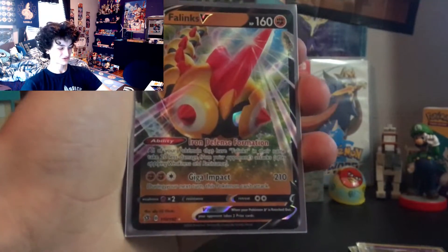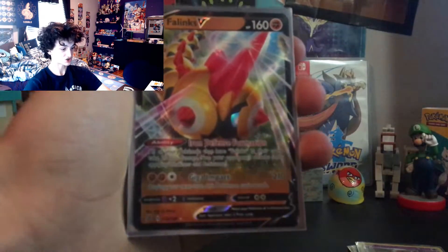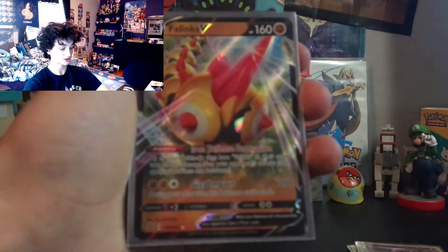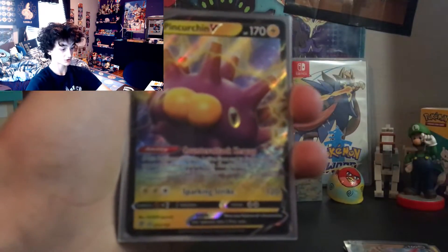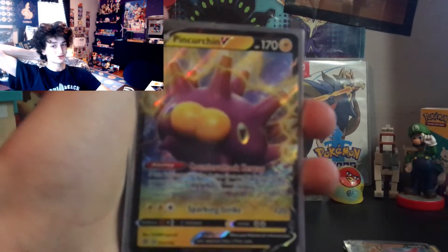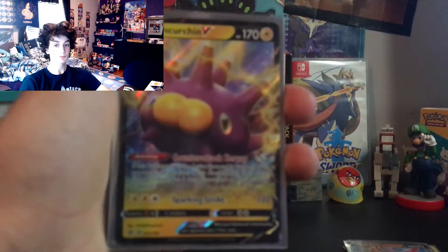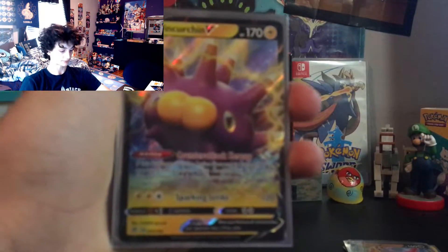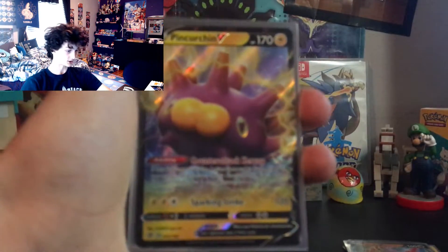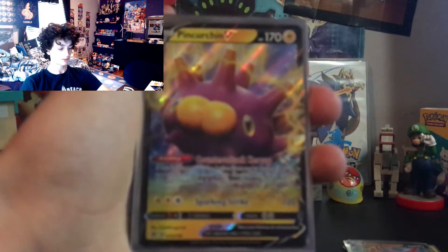Phanpy V — huge fan of Phanpy! Giga Impact is perfect for the way he's coming down, crashing forward, with the glare of the sun on his horn. One of the better V's — nothing bad to say about this one honestly. Pincurchin V — very similar to the design of Snom and Pyukumuku. The electricity is phenomenal, it's awesome, popping out with Pincurchin's shiny eyes visible. The yellow from the electricity blends perfectly and the purple goes so well with it — awesome card, nothing bad to say about it.